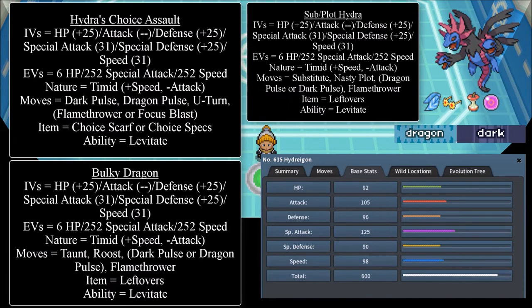Its item can be either Choice Scarf or Choice Specs, and its ability is Levitate. Choice Specs is used for wallbreaking, while the Scarf can help you win the speed war against Gengar and Starmie — implying they don't have a Choice Scarf themselves. If you're having problems with bulky Pokémon that can take some special attacks, then Choice Specs would be the better item. These two items are really interchangeable depending on what role you want Hydreigon to take on.